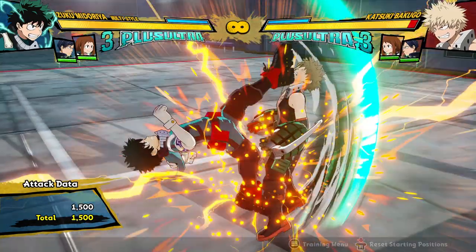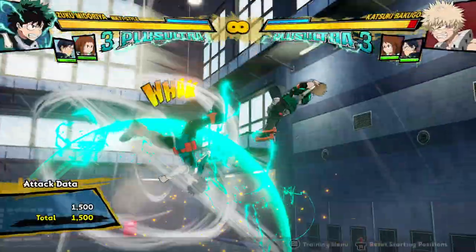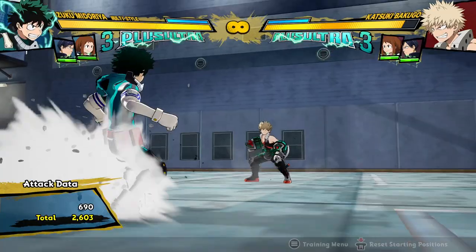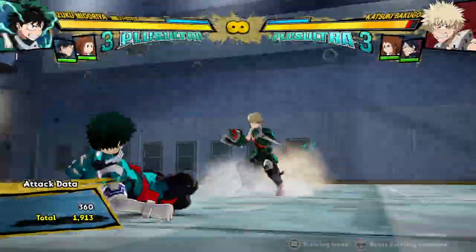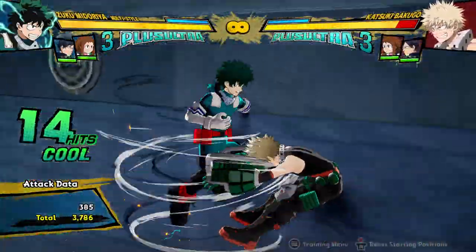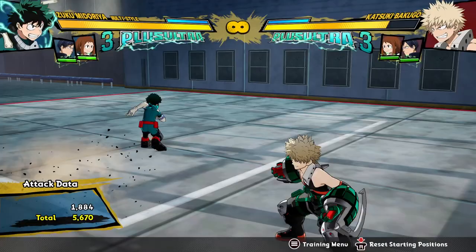His Tilt Quirk 2 in the air is the Shoot Style Tilt Quirk 2, and on the ground it is also Shoot Style Tilt Quirk 2 — except on the ground, his Tilt Quirk 2 can actually be jump cancelled, which means you can just jump out of it at any point. That means you can get combos off of it for free, and it leads to a lot of damaging combos.